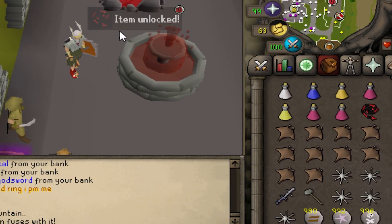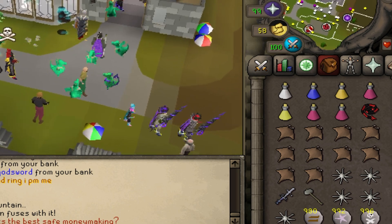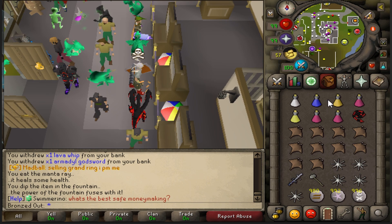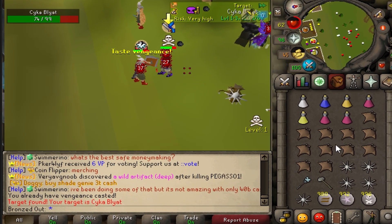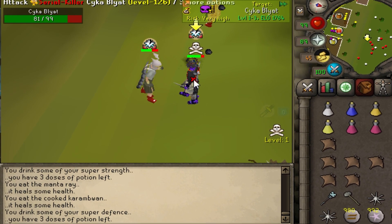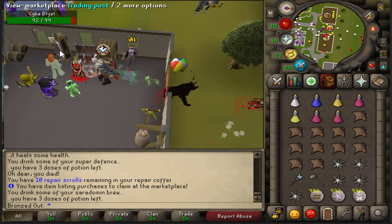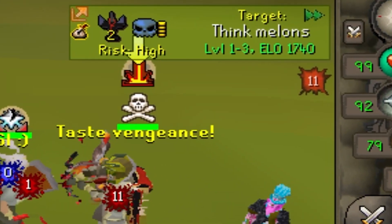I think I would have unlocked Super Combats if I picked it up from the Sukublat kill, but I did not, so we're still stuck with these. We got him again — he's gonna fight us again. And we're dead. Something's sold, let's see what it is. Treasure Casket. Good luck to Think Melons.